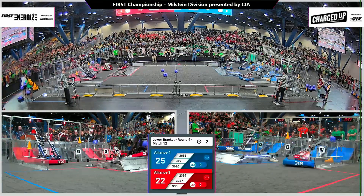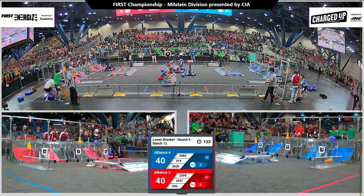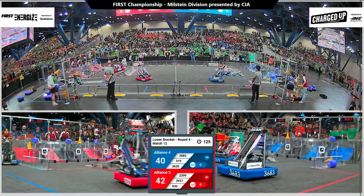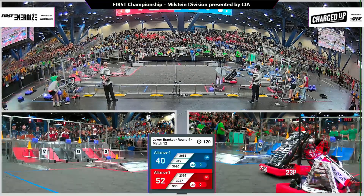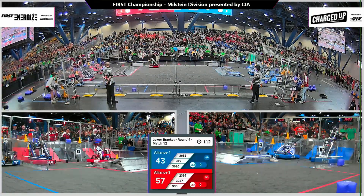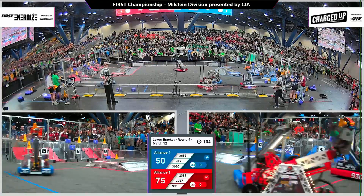We have 3620 averaging out the charge station there as 2399 does the same. Drivers taking control of their robots here, cleaning up the field very quickly as McWanago and Breakaway climb to the red community. Blue Alliance, a little bit of a tangle there in the middle of the field with Bob placing a cone up high, as do the Joes. Team Dave runs one back from the human player station.